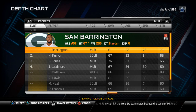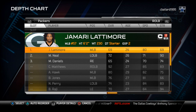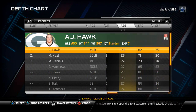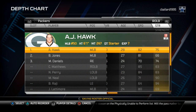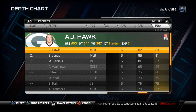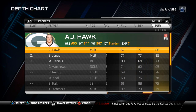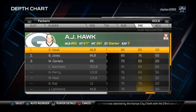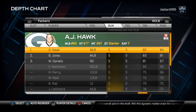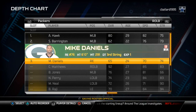The right outside linebacker is on the left side of the screen and serves as your middle linebacker for the defense. This is where I like to put AJ Hawk, my best zone covering guy. Comparing him to Brad Jones, Hawk has better speed, strength, and acceleration. Their catching is about even, but Hawk has a little better hit power, better pass rushing ability, identical block shed, good pursuit, better play recognition, and better coverage. At second string right outside linebacker, we'll put in Sam Barrington with that 87 hit power, and Brad Jones backs him up for special teams.